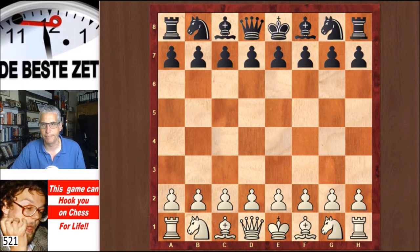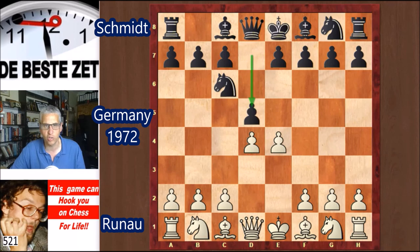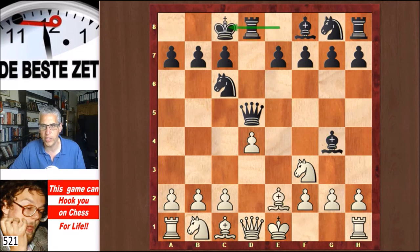Let's have a look at the game. E4 from Ralph Runow and Nc6 from Schmidt — the Nimzowitsch defense. But after d4, d5, we are in some sort of a Scandinavian. That's what the opening should be classified under. Normally it starts with e4 and then d5. E takes, queen takes, Nf3 and Bg4. Be2 and black castled queenside on move 5.